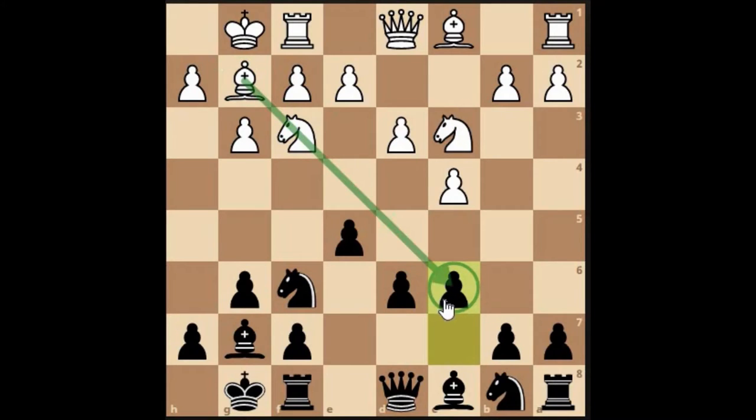That move has blunted the diagonal — this is exactly the type of thing we do. That bishop is now out of scope, taking away the danger point we were mentioning: attacking across onto the rook and the pawn. That's why white is taking the time now.